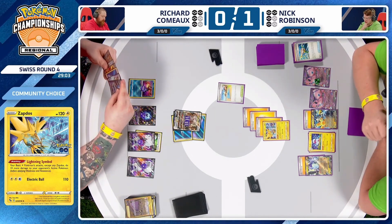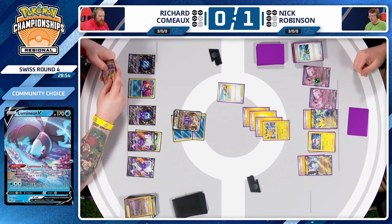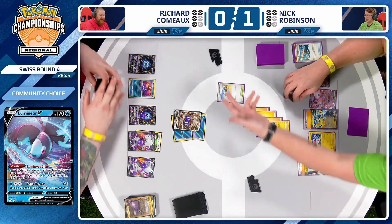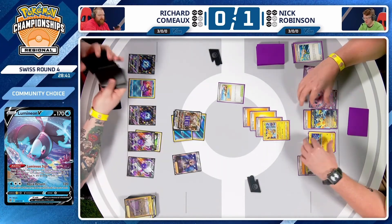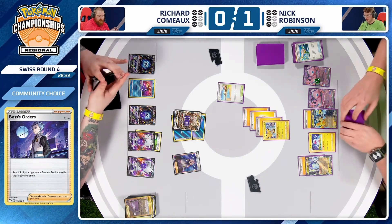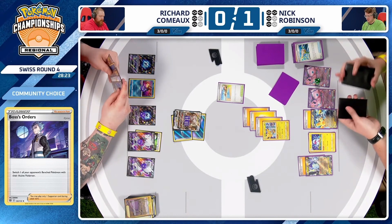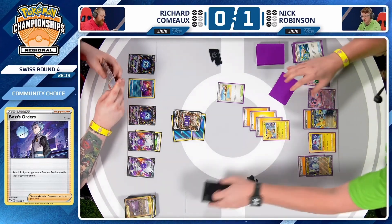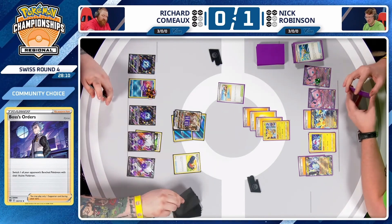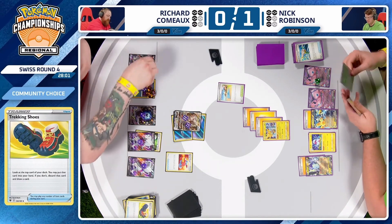The issue is that if Nick just attacks with Miraidon into this Zoroark, he's asking to lose the game — he'll lose the prize trade and be too far behind. But if he can force a one-prize Pokemon as his attacker, he gives himself a chance. Off three Generators, only getting one Energy card — that's just a bad use of resources. Restart for three, no Energy found, but he can Ultra Ball the hand away and spin the wheel yet again. Off the next Restart: two Energies found.